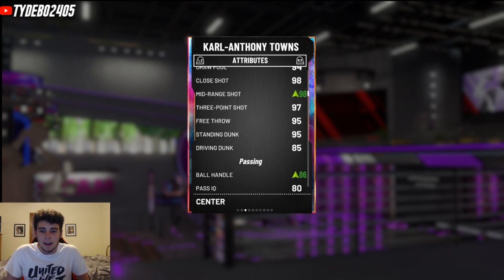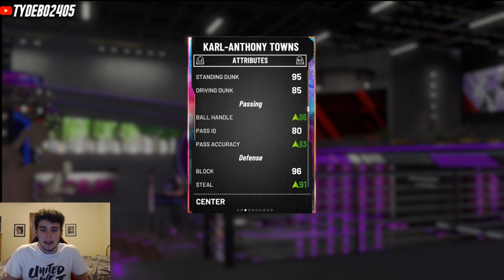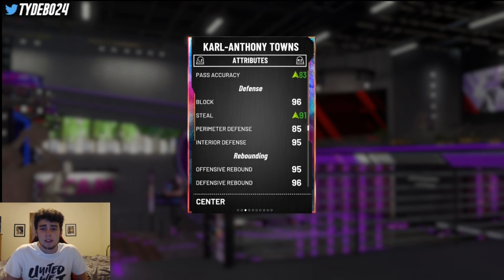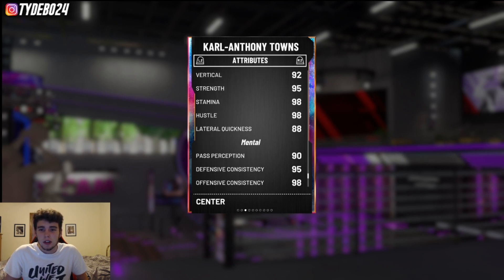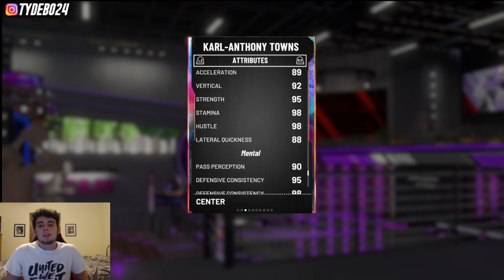97 three-ball, 85 driving dunk, 86 ball handle with a shoe — which is important, so make sure you get his ball handle up to 86. Steal is boosted to a 91, good perimeter defense, good interior defense, great block, rebounding stats are great as well. Speed is an 89, speed with ball is 88, acceleration 89, vertical 92, strength 95, and lateral quickness is 88.